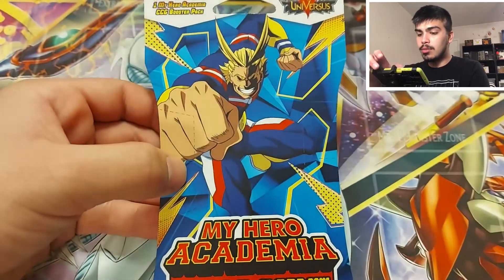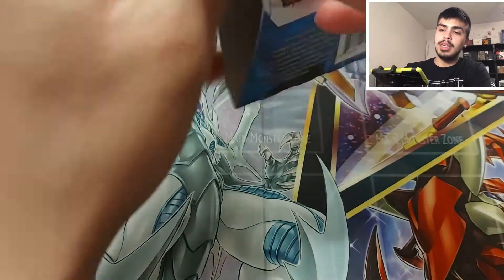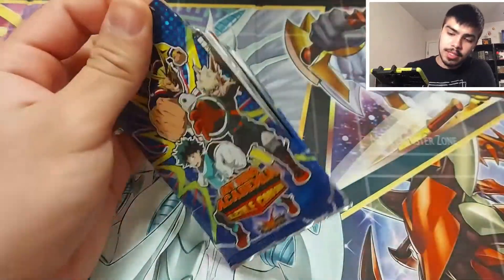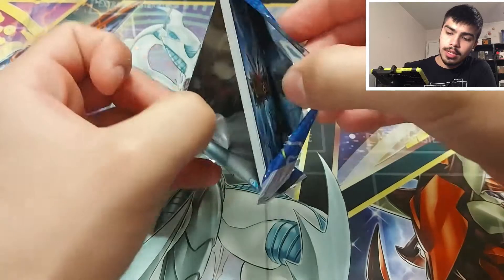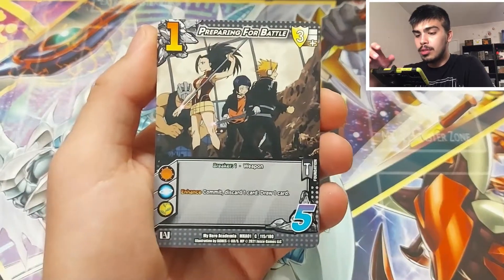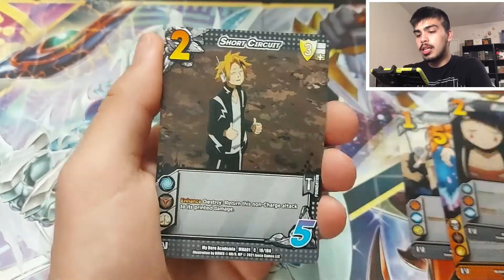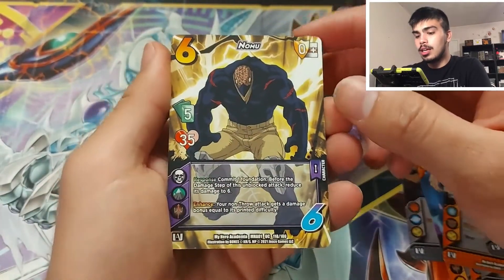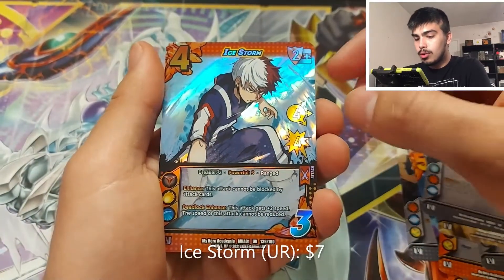Alright, going into the All Might pack here. It'd be really cool to pull any All Might actually. These were the last — including the two packs my brother opened — the last five packs that were at GameStop. I decided to buy them because, you know, anime channel. Found some Dragon Ball, opened that too. Preparing for battle. Corrosion Lunge, Plugin, Expert Flurry, Short Circuit, Zero Gravity Lift, Fulfilled My Duty. Nomu, that's cool. And it's Destined for Main Street Success. And Ice Storm — I think that's an Ultra Rare.